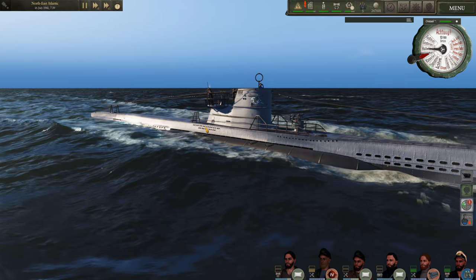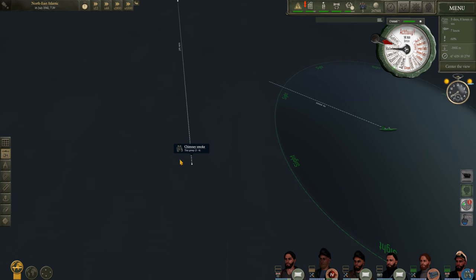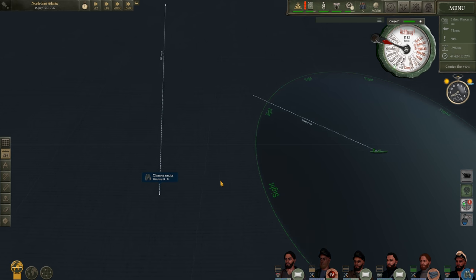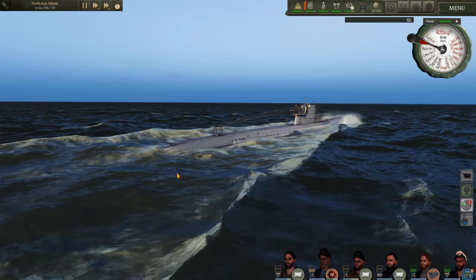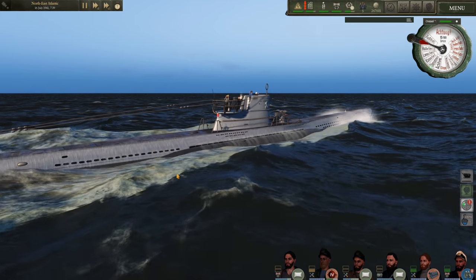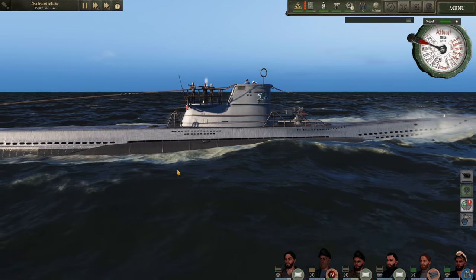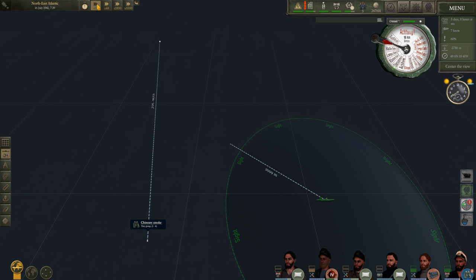U-96 has spotted smoke on the horizon. We're going to increase speed and head towards the target. It looks like it's a small group consisting of two to four vessels, so it should be quite exciting if it's unescorted. I'm contemplating using the deck gun on them just because we have quite a bit of deck gun ammo that I need to get rid of, and the deck gun is very effective in this game.